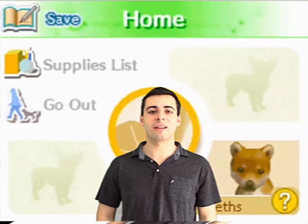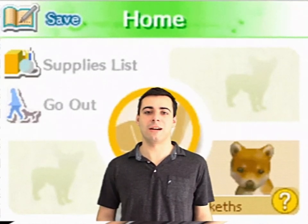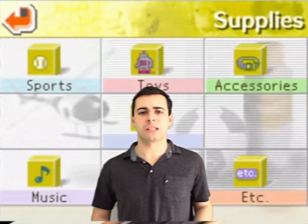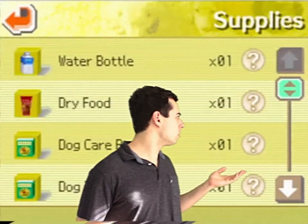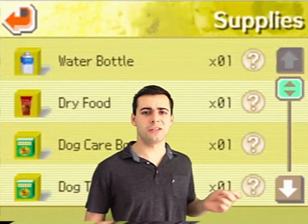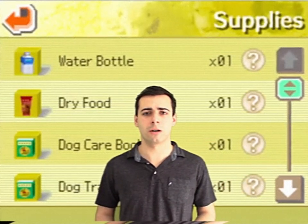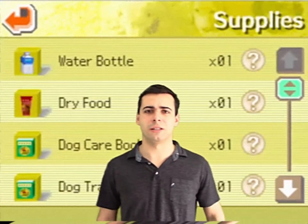Up next, let's talk about caring for your new dog. Just because your dog is virtual doesn't mean you don't have to take care of it. You'll need to feed them, give them something to drink, and groom them. Food and drink is self-explanatory — just go into your inventory and... hold on a second. So you're telling me that in preparation for a new dog, you bought a single serving of food and a bottle of water? Okay, this is ridiculous. We gotta go shopping first.